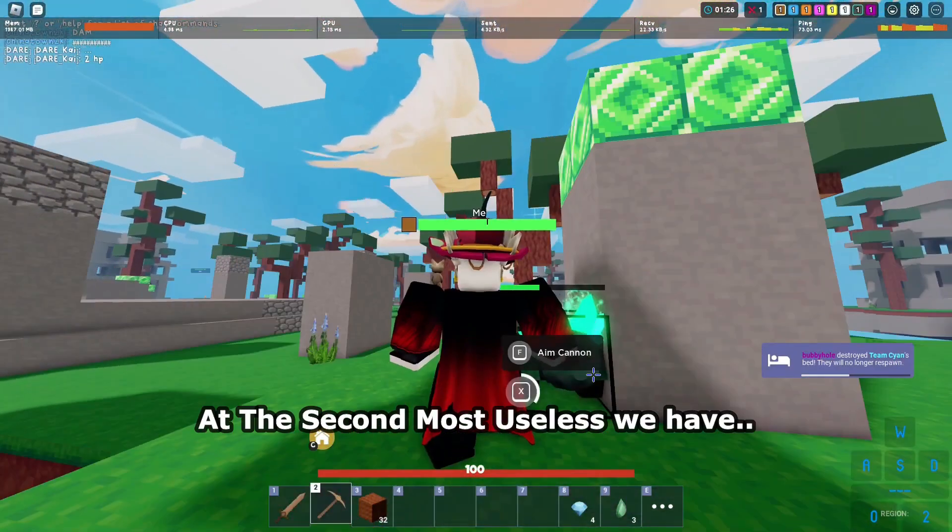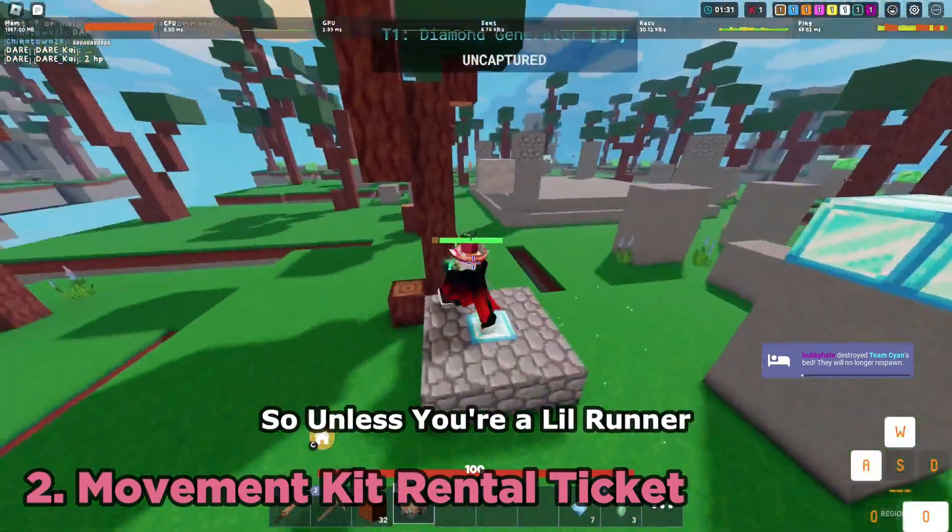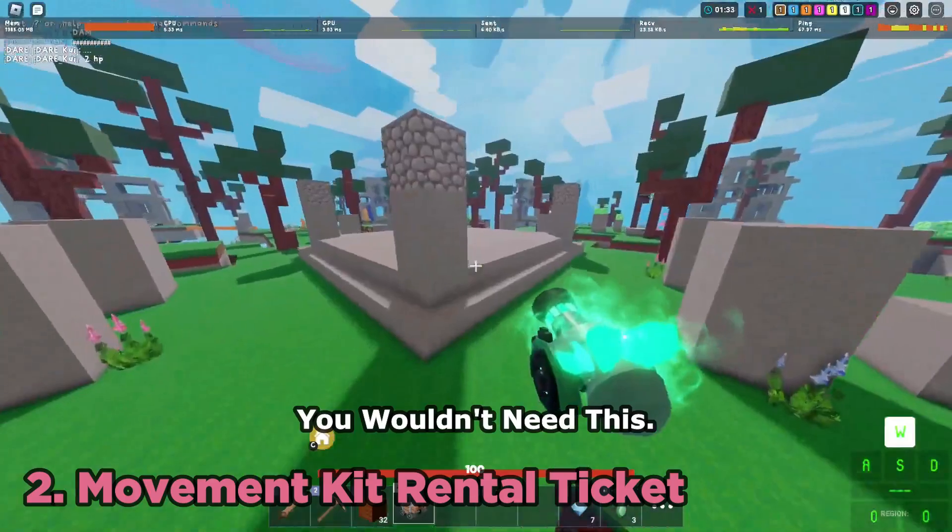At the second most useless we have movement kit rental tickets. The only kit you can get is Yuzi, so unless you're a little runner you wouldn't need this.